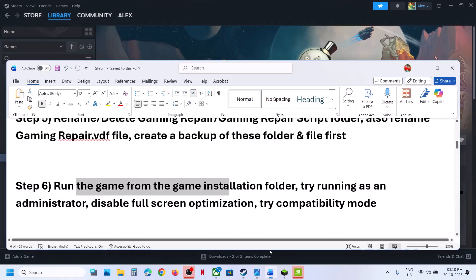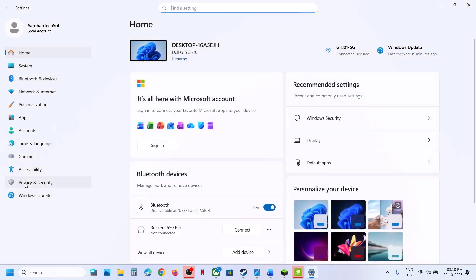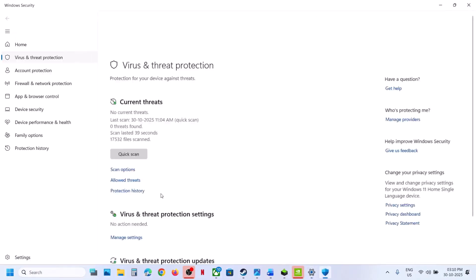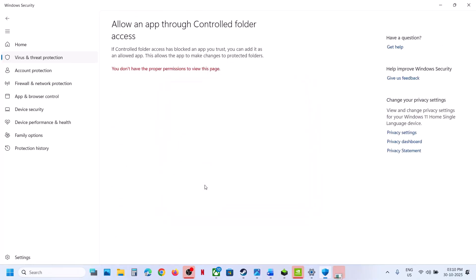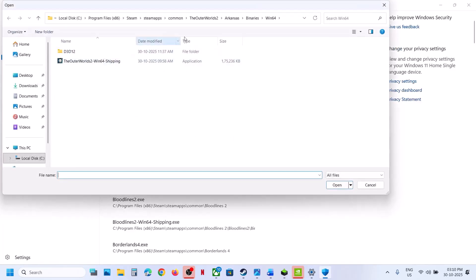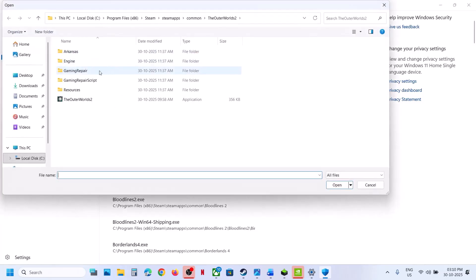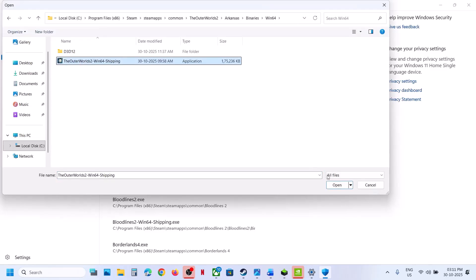The next step is to allow the game exe file through your antivirus program. If you're using Windows Security, open Windows Settings, go to Privacy and Security, then Windows Security, then Virus and Threat Protection. Scroll to the bottom and click on Manage Ransomware Protection, then Allow an App through Controlled Folder Access. Click Yes, then Add an Allowed App, Browse All Apps, go to the game installation folder, select the game exe file and click Open. Repeat this and also add the exe from the Binaries Win64 folder.